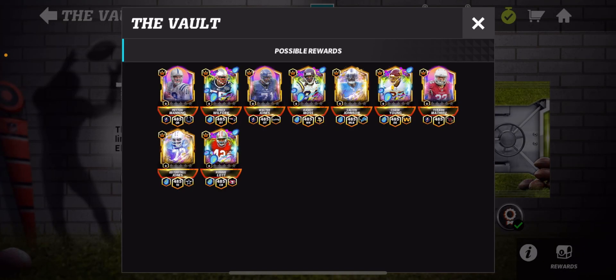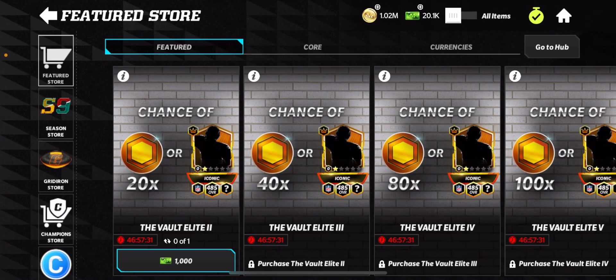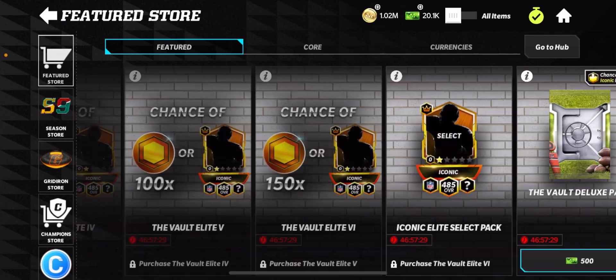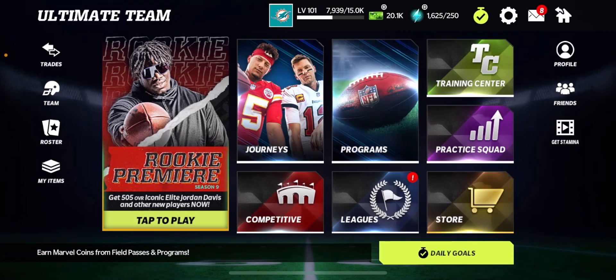So here's what you can get out of the vault — it's all the Easter iconics, 485 overalls. Unfortunately we did not get one, but of course the chances are really low. Let me know if you guys pull one, or what you pull out of these — I'd love to know. I'll see you guys in the next one. Thank you so much for watching and peace out.